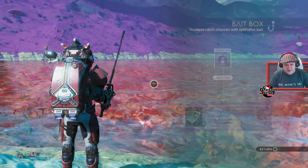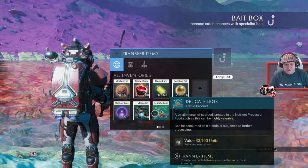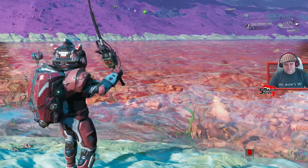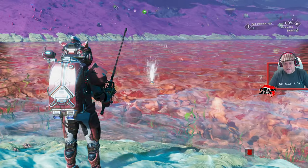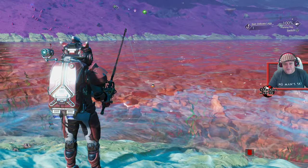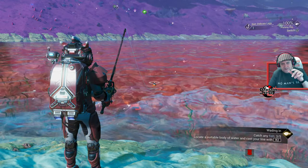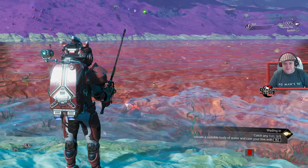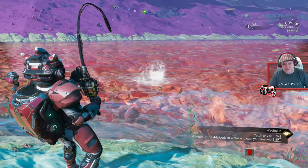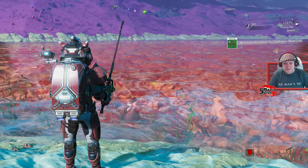Swapping to the octopus tentacle bait - only one of those so it frees up an extra inventory slot. Cast out - the bait got nibbled off, so there's no bait on my line anymore. Cast again without bait - caught a mud crab anyway, that's not bad!